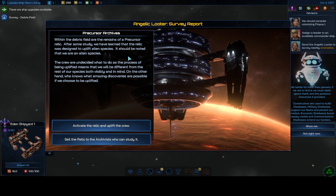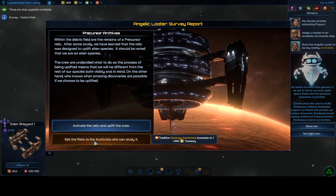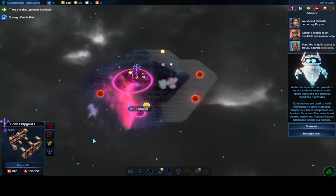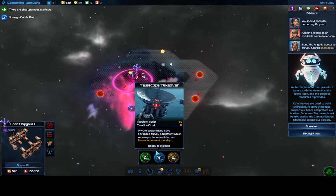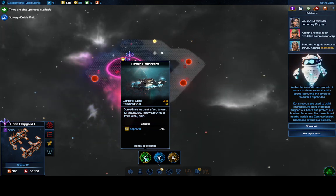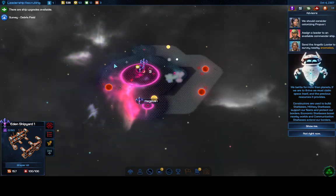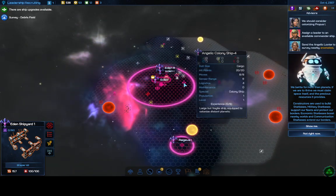Precursor Archives found — we can either activate the relic for plus 30 research, which would give us Leadership Recruiting right now, or sell it for money. At this point in the game I'd sell it for the money so we can avoid printing money, since we don't want to do that. We'd rather get more colonists.